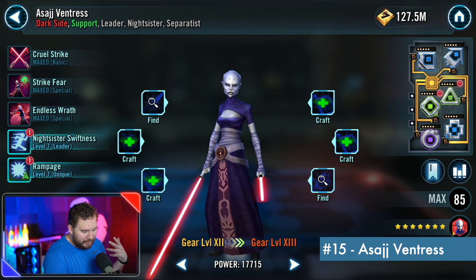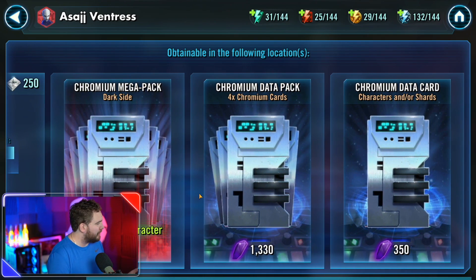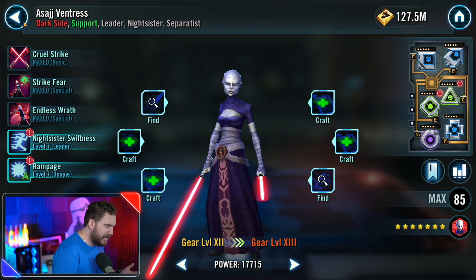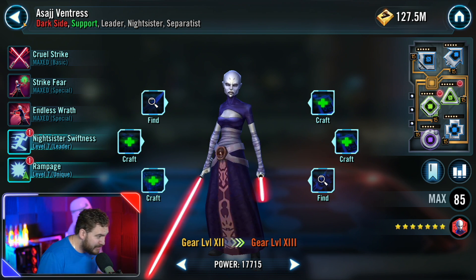Asajj Ventress, one of the most easily accessible characters in this game. You don't need to open a pack to get Asajj Ventress. She is very accessible inside of the Squad Arena store. She's got a Separatist tag, and you could throw her in a Separatist lineup. We're going to get a couple of Separatists in this list today.